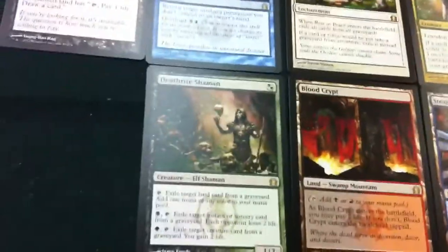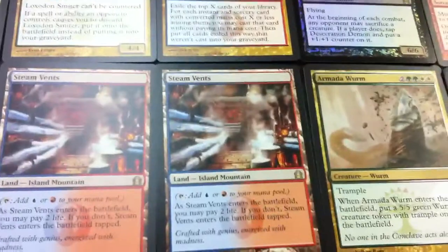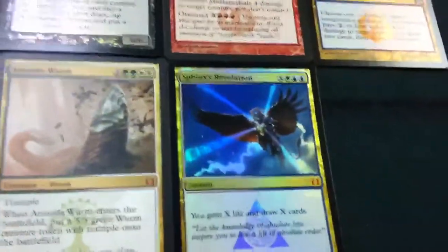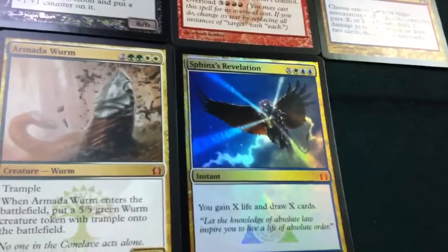On to some more of the money cards: I've got Deathrite Shaman, Blood Crypt, Steam Vents No. 1 and Steam Vents No. 2, and Armada Wurm. One of my favorite cards I pulled is the foil Sphinx's Revelation, just because it's a card I figure I'll play for the next two years, and it's shiny, and I like foils.